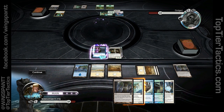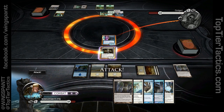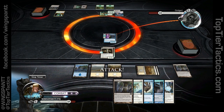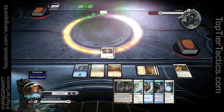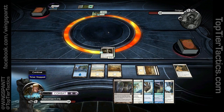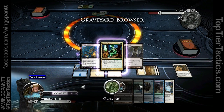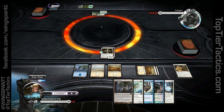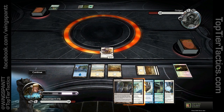I'll take the Daybreak Coronet back, swing in for six. I could swing with this but it's going to force me to sacrifice my creature because he's going to block. This thing's unblockable — take the six damage, I gain six life. Thank you very much, Golgari. He used Pernicious Deed — now I've got to sacrifice a creature. That really sucks.